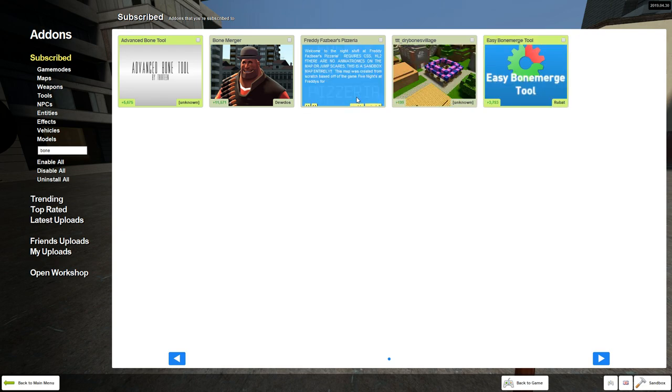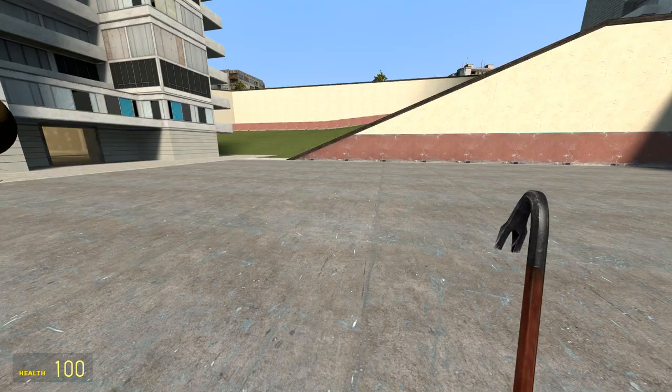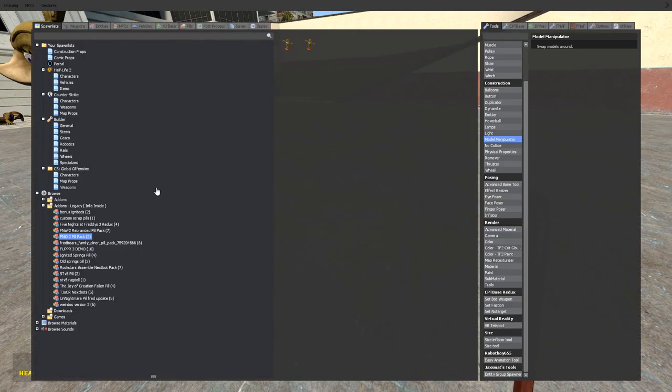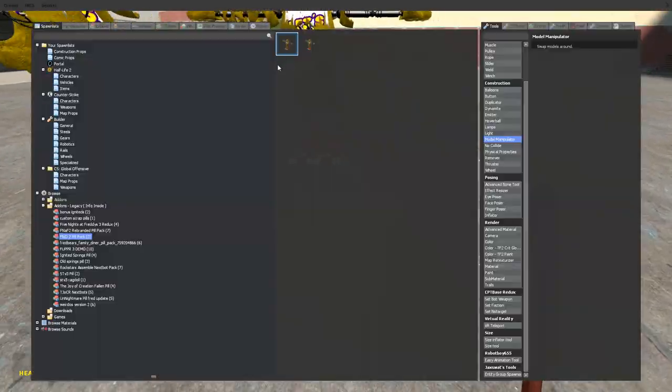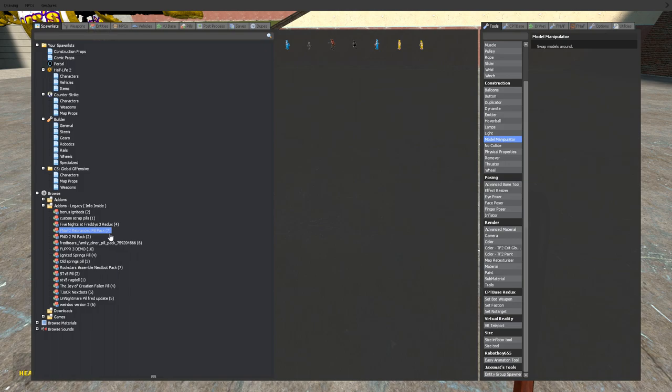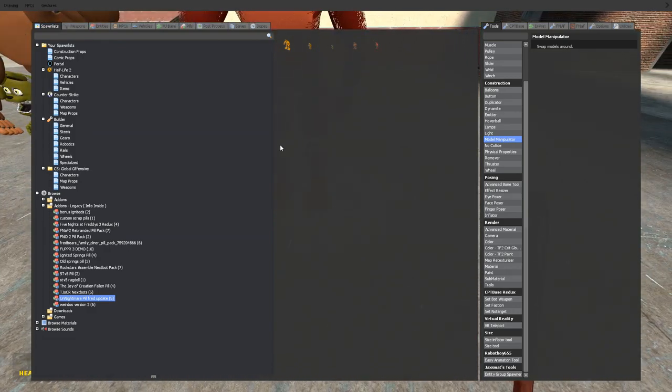What's this — Fat Freddy Fazbear's Pizzeria? That's kind of derpy. Let me reload the map and see how this guy acts with the bone tool, because we do have some ragdoll mods from Tara — Tara is a god when it comes to this stuff. I hope I didn't remove everything; I had to get rid of a lot of pills.